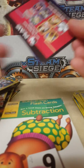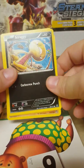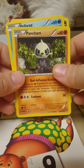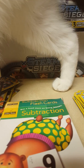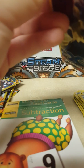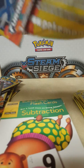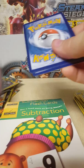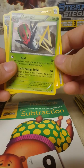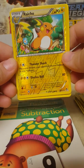In the next pack we've got Scraggy again, Pancham — don't you try to jump up there — there goes my cat in front of the camera — and a Poliwag. We got Lickitung, Acelgore, and a reverse holo Raichu. I don't have this one either, it's cool — neat looking card.